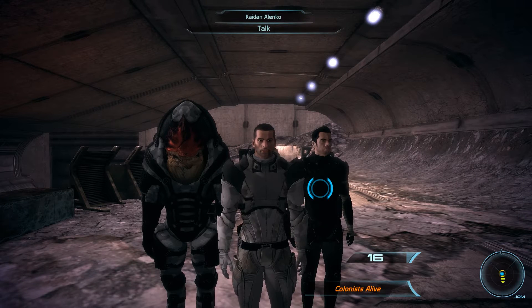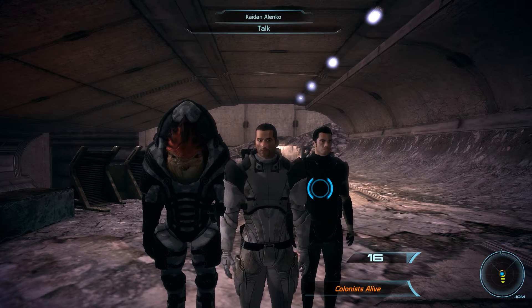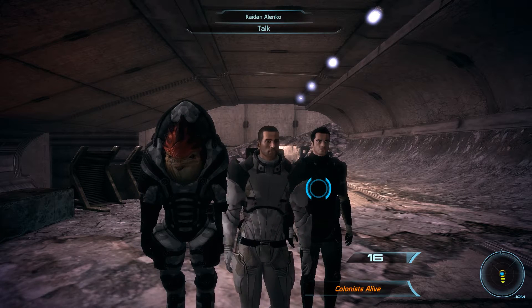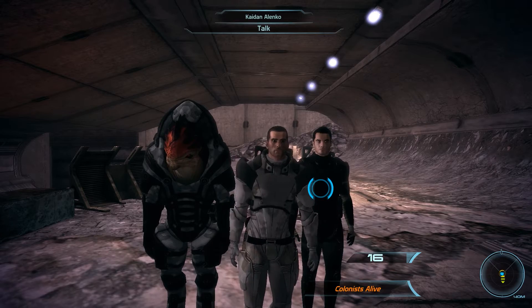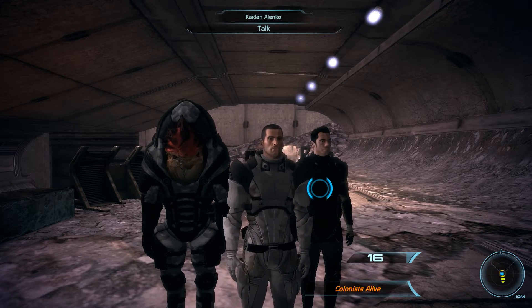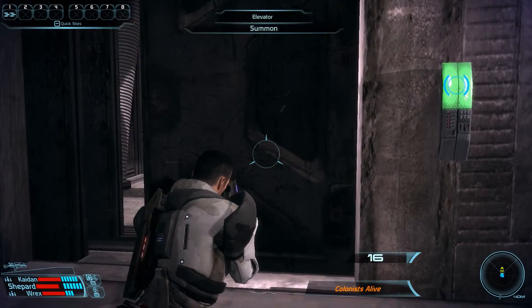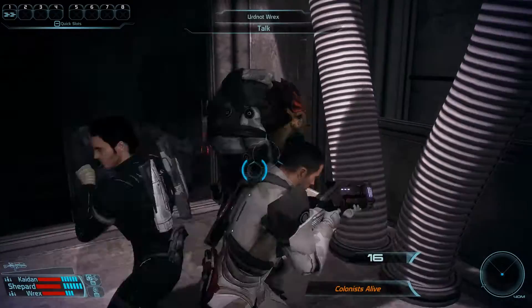Hey there and welcome back to Mass Effect. My name is Pete and today we finally complete the last bit of Pharos. In the last episode, we escaped Exogeny headquarters and we also already got introduced to the Thorian creepers. We're going with the Paragon approach to this part of the mission and leave the colonists alive. Let us now summon the elevator that will bring us into Zeus Hope, because our goal for this episode lies beneath the colony.